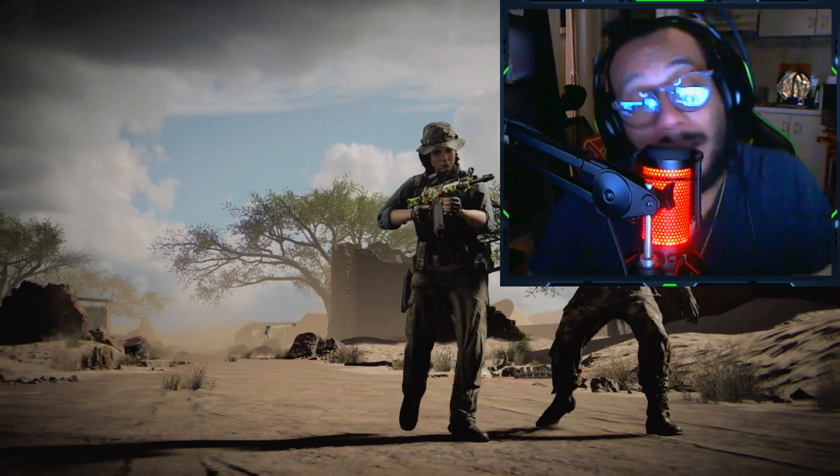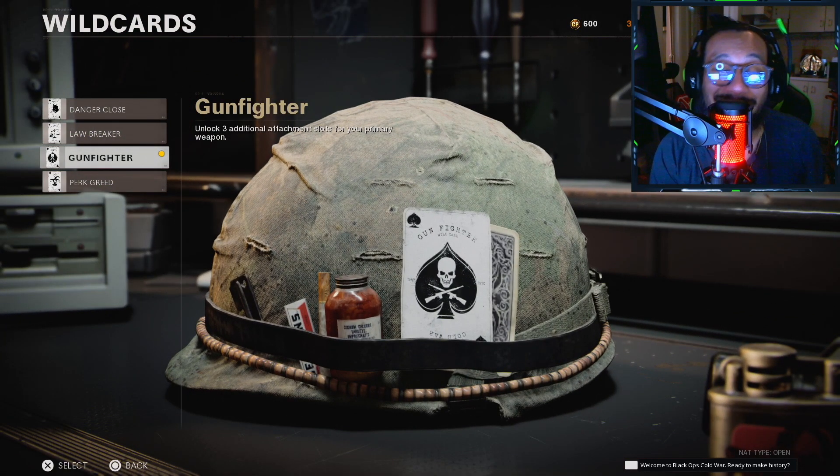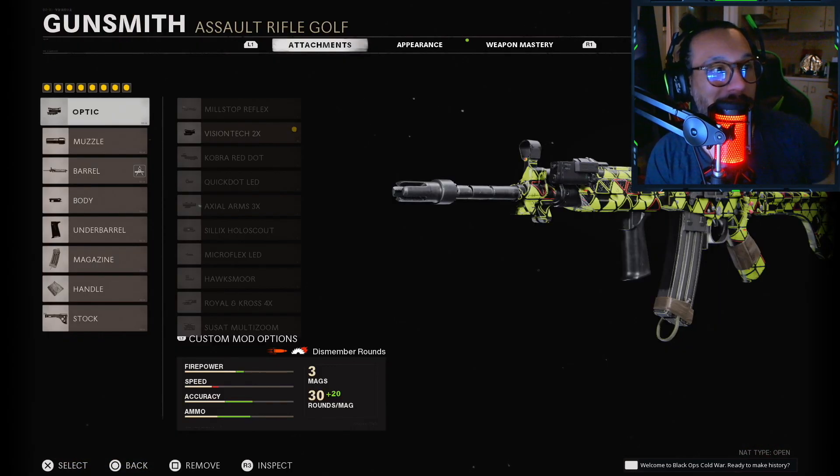As always ladies and gentlemen, if you want to get eight attachments on your weapon, the first thing you need to do is go into your wildcard and create a class and select the Gunfighter wildcard. So taking a look here ladies and gentlemen.